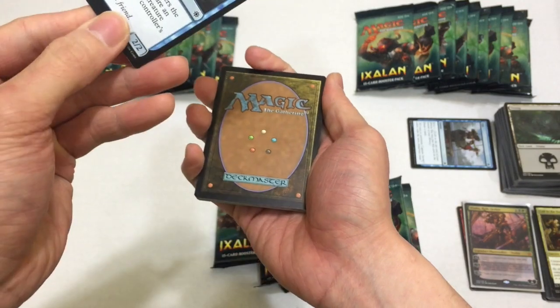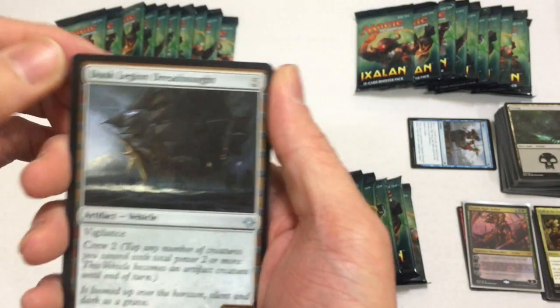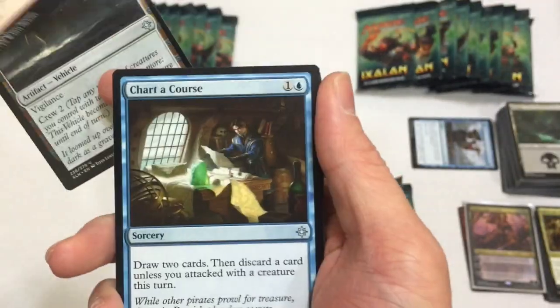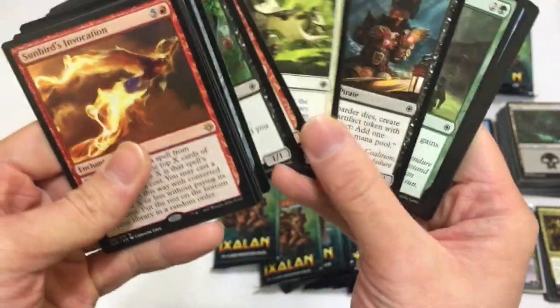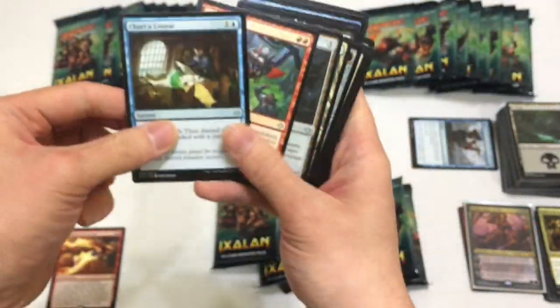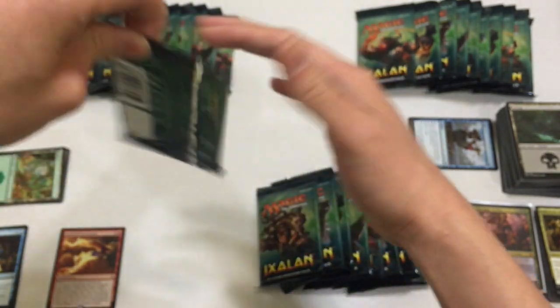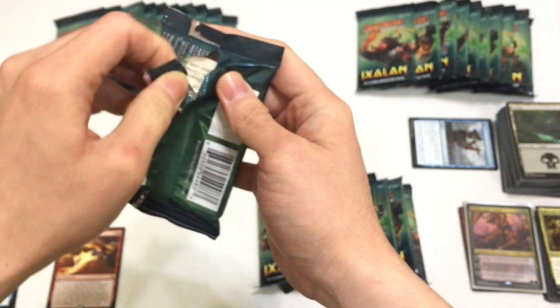The disadvantage of doing it this way is we take away the surprise if we get a Search for Ascanta. So we have Dusk Legion Dreadnought, Wily Goblin, Chart a Course, and a Sunburst Invocation to start things off. Sunburst Invocation - holy shoot, that's a six-drop. Expensive.